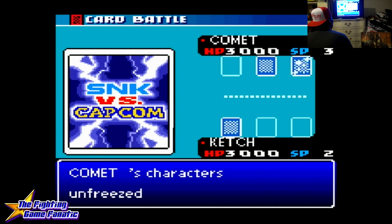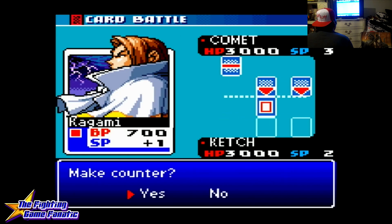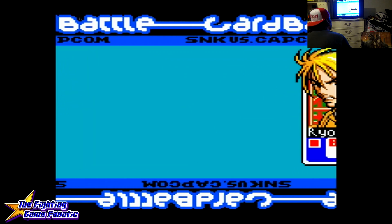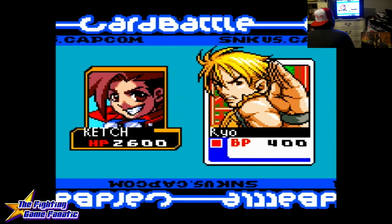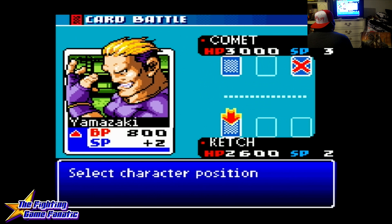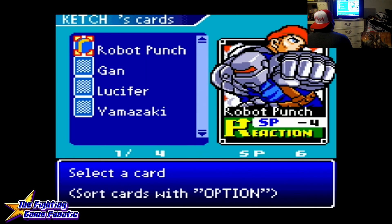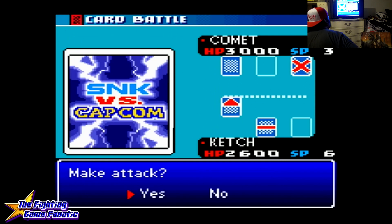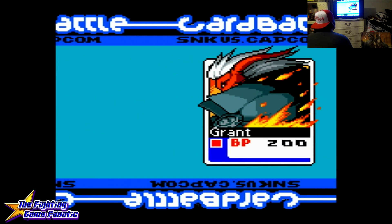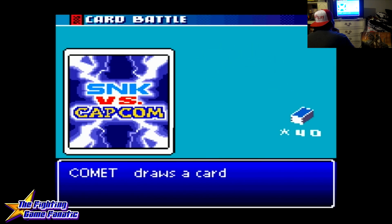I'm going to defend against Kagami. Kagami is from Last Blade — he's kind of a pretty boy, like the evil Kyo Kusanagi of the Last Blade series. I'll throw in Nako and just attack. Grant is going to destroy Terry Bogard — that's just how he rolls. This is the first time that reaction cards were introduced to this game series. Nakaruru's ability deals 200 damage to frozen characters.